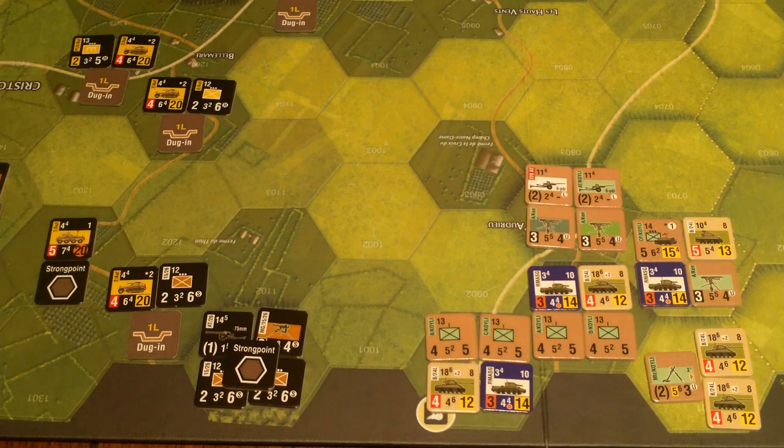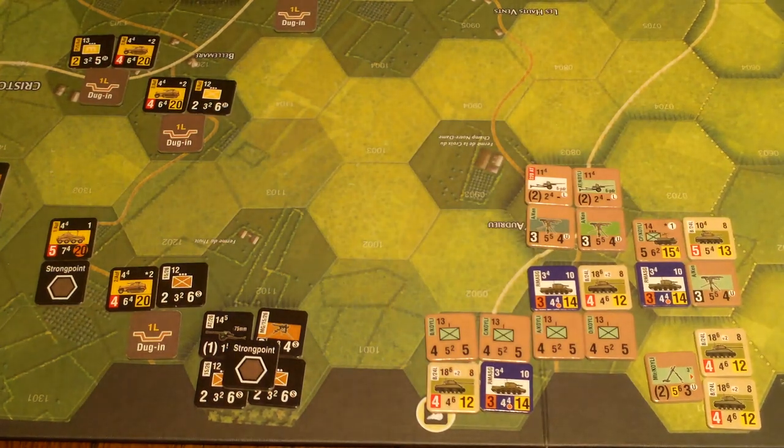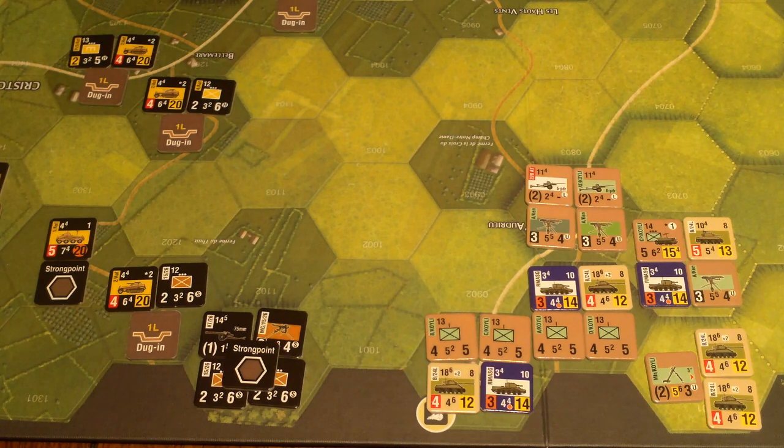They did something like a five-hour barrage and then launched a creeping barrage — creeping because the British forces are following the barrage in. The effects of that are essentially atmospheric conditions like light fog. That means line of sight is only one hex, so we can do combats and assaults, but we can't do ranged attacks in general. All ranged attacks also get a minus one die roll.